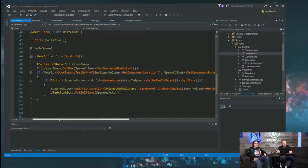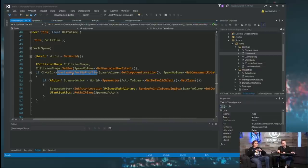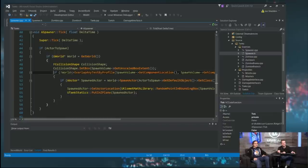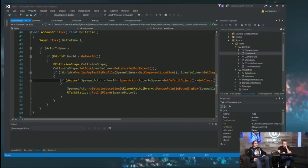On Tick, we do an OverlapAny — not an OverlapMulti. OverlapMulti would give me an array of everything overlapped, but OverlapAny just returns a bool. I don't care what it was or how many — I just want to know if there's anything here. If there's nothing — 'not overlap any' — we go ahead and spawn, using the spawn logic from previous streams. It's a minor modification but it feels a little smoother.